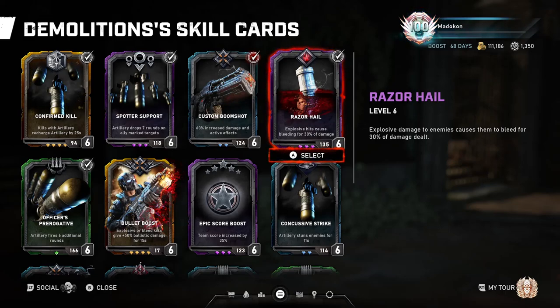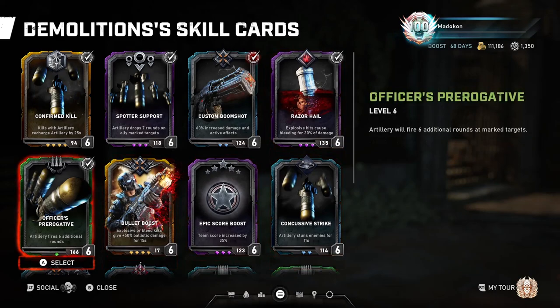Moving on to the Officer's Prerogative skill card. Artillery will fire 6 additional rounds at marked targets. This is a good card I like to use because with the extra artillery rounds dropping, you can do twice the amount of damage as normal with your ultimate, which really helps on boss waves. And it's fun to see the extra rockets come down as well.